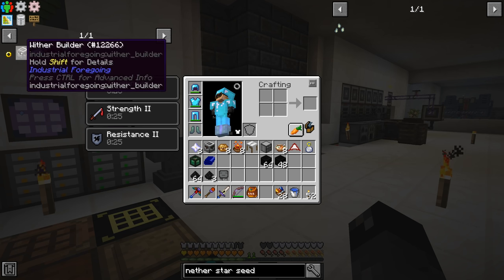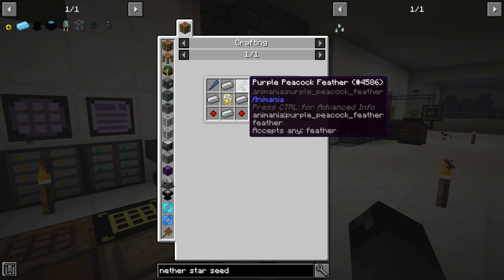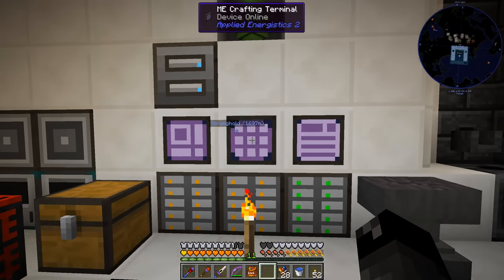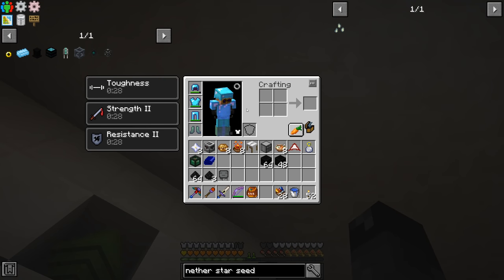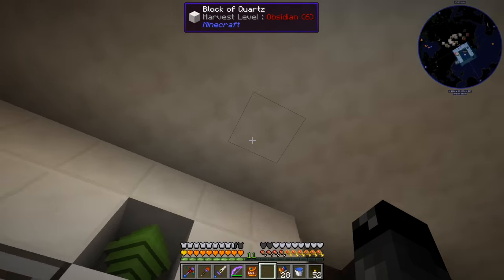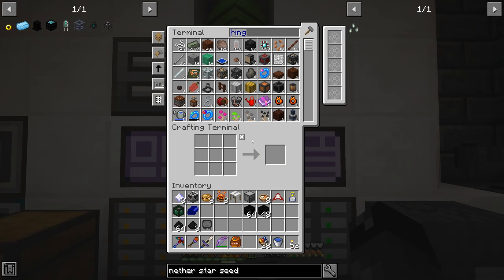Now that we have a nether star, let's make the angel ring. It says we can use either a chicken wing ring or a ring of the flying squid. I feel like we should make another chicken wing ring — I think we used our previous one to make the flying squid ring and it's not in the system anymore. Let's go ahead and make another chicken wing ring. We need a golden lasso with a chicken in it — golden lasso is string and gold nuggets.